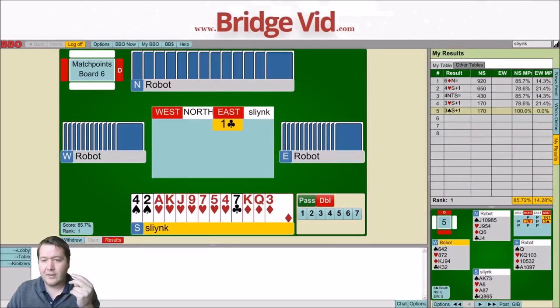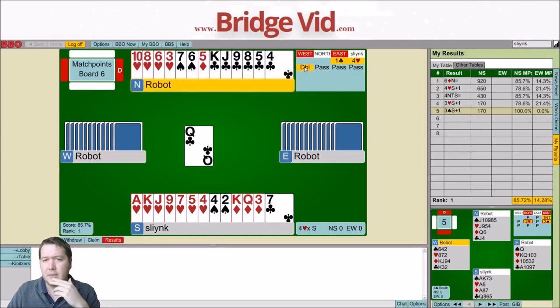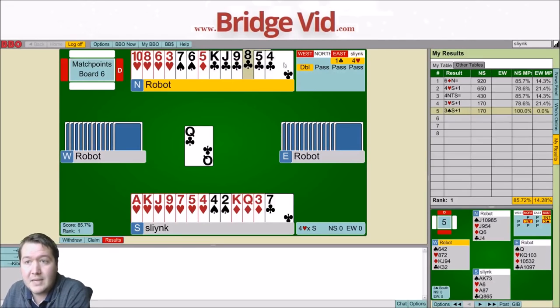10 points, 13 points, 7 card hearts suit, favorable vulnerability. They've opened - I'm just happy to put in 4 hearts and get doubled there. Is that a penalty double or a takeout double? 13 plus high card points, 14 plus total points. Jackpot. Down 1. I don't know if that's a jackpot or not. Queen of clubs lead.